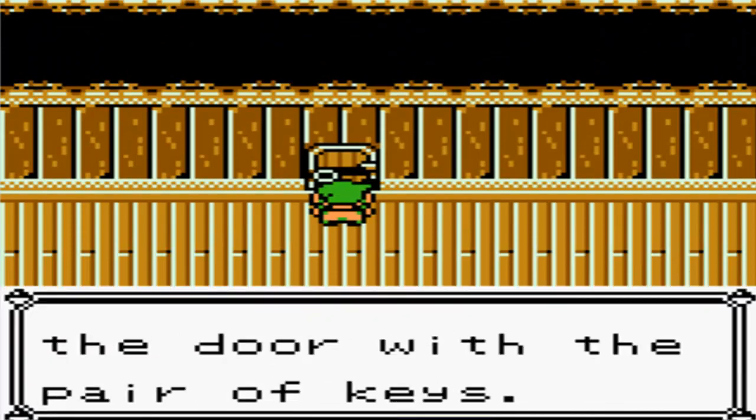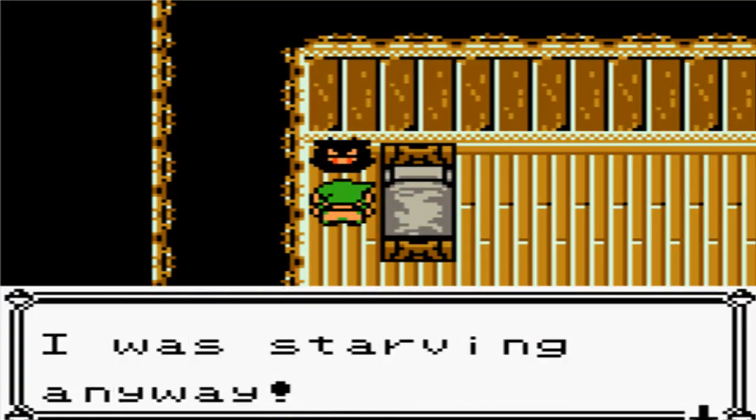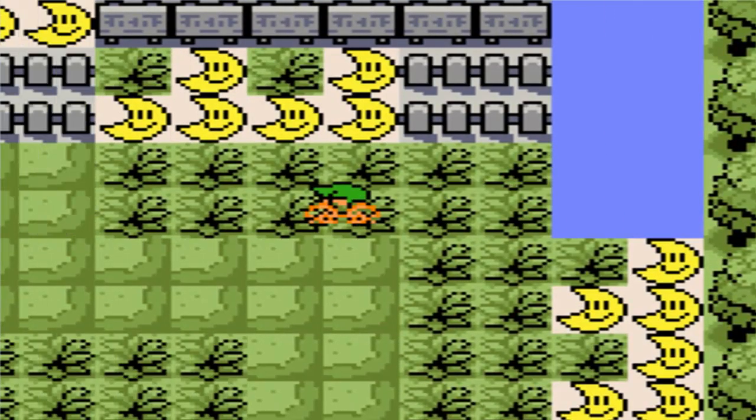Alright so we open the door with a pair of keys and inside is a Pokemon. He says he's starving. We're gonna spin around and we're gonna go inside of his dream which is all glitched up and really weird.